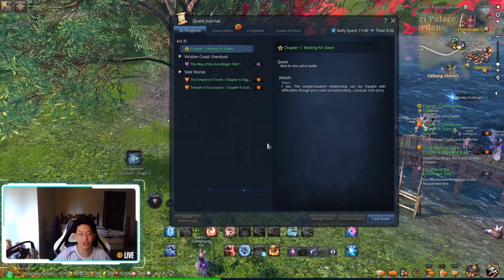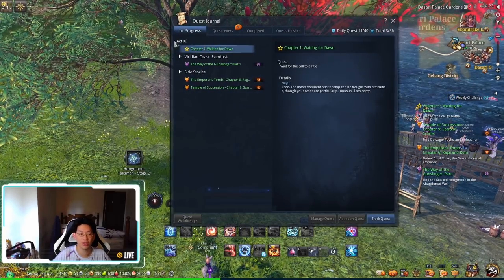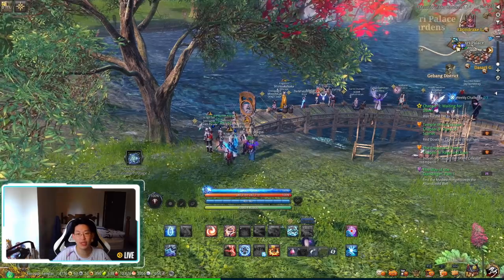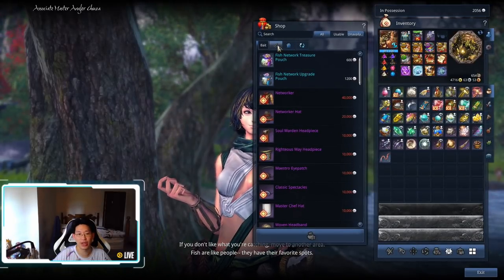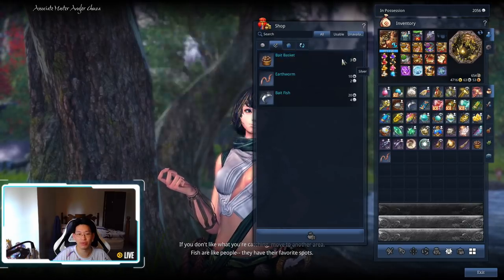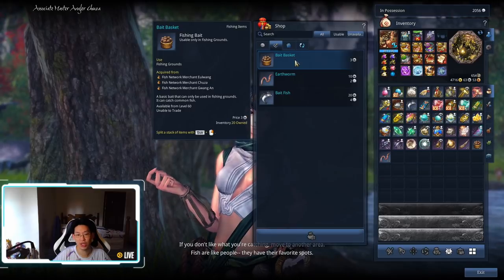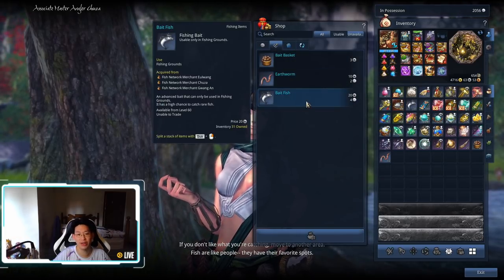And that's it for the fishing quest — you've completed it. However, let's say that you're on an alt and you have not completed Act 10. If you have not completed Act 10, it's fine. You can simply come to Dasari Palace Gardens, talk to the NPC over here, go to the Bait tab, and you can immediately buy the regular bait for 3 silver. You're going to need to buy maybe 10 of these regular baits, catch a couple fish so that you have some angler pearls, and then go buy the bait fish.